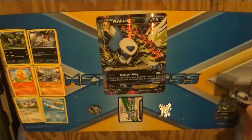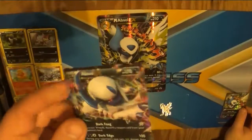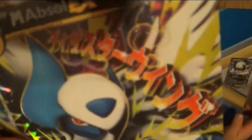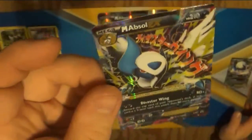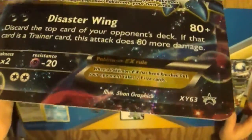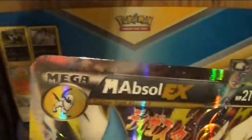Now onto the main focus — this Absol EX. It knows Dark Fang and Dark Edge. It's really cool looking, all shiny and whatnot. Now we have the other important part: Mega Absol EX. Looks like the Kanji up there says Disaster Wing — that's really cool. I can't believe I technically have four Mega cards now. And the last thing, of course, is the giant print Mega Absol.